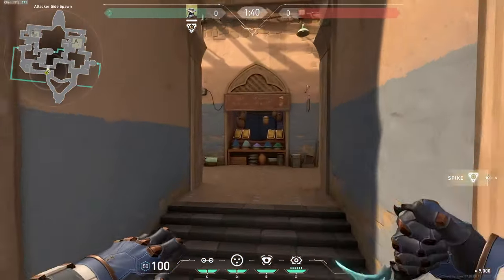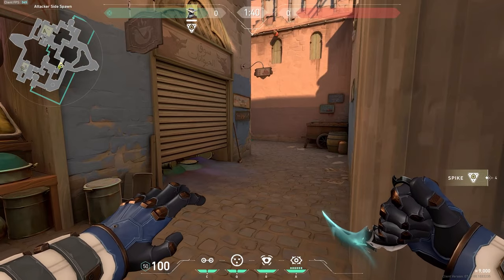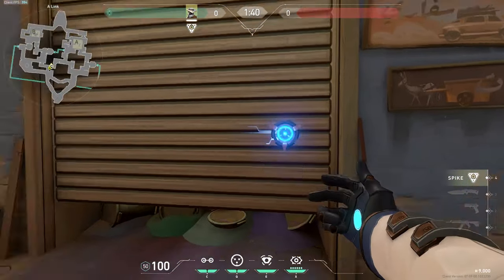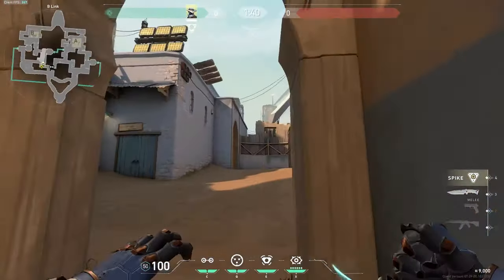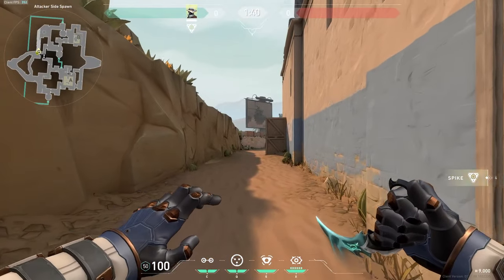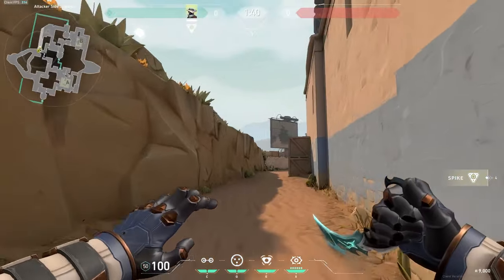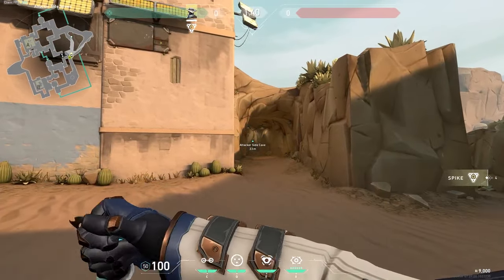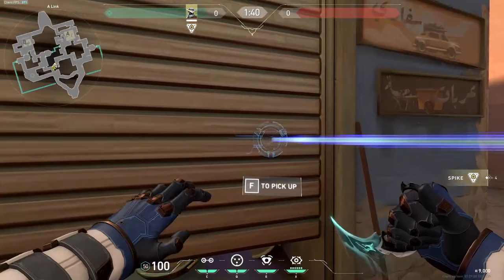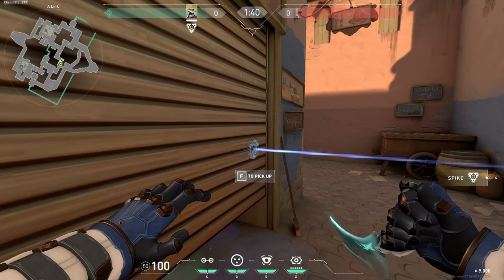I'll start off with tripwires you want to place if you guys are pushing A. Usually I would place two, but if you only have one tripwire, I would suggest putting it here. If anybody is pushing out of hooker, they're going to end up at that tripwire. And if anybody has pushed down into long and wants to flank you this way, they're going to end up here. If you only have one, this one's perfectly fine because a lot of the time, anybody who does end up here isn't going to want to go all the way back around — it's a waste of time and you guys will have an advantage.